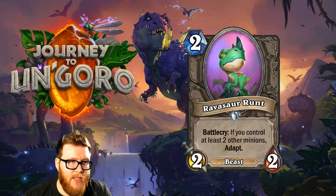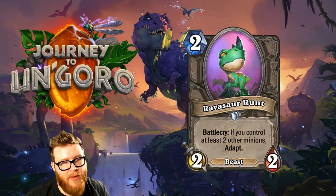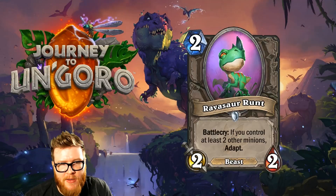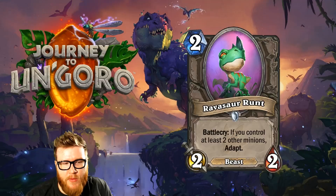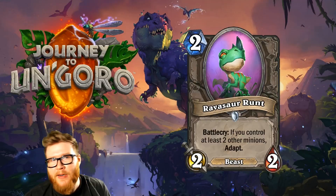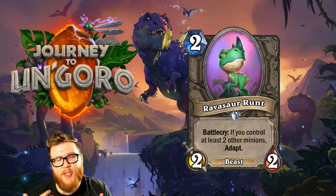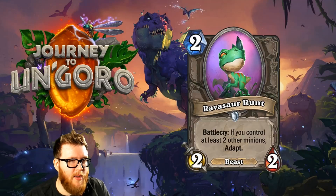Moving on to Ravasaur Runt, a new 2-mana 2-2 Beast. If you control at least 2 other minions, Adapt. Adapt is worth maybe 1 mana — sometimes less, sometimes a bit more. So you're essentially getting a 2-2 for 2, which is already understatted. The condition is the problem: you need 2 other minions on board on turn 2, which is very hard to achieve. And in the late game when you do have a board, adding a slightly larger 2-drop doesn't make a significant impact. This one is stretched too thin across deck types.